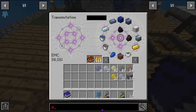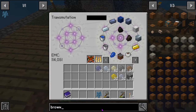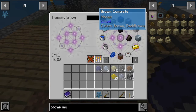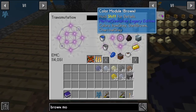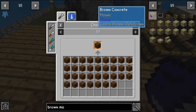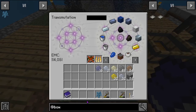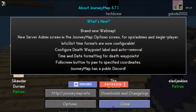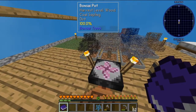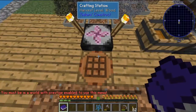Mulch — can I get brown mulch? I don't think you get that in normal mode. Interesting. Anyway, I digress.